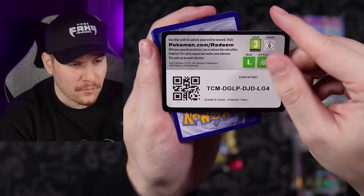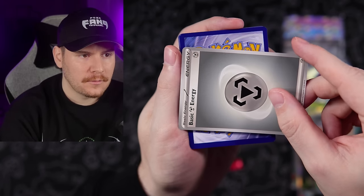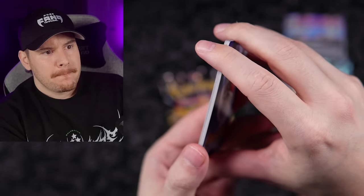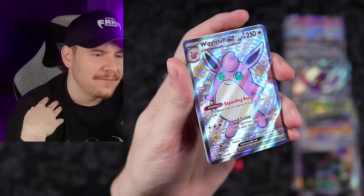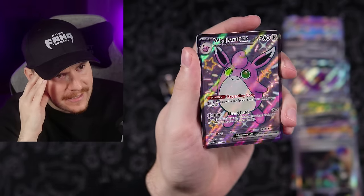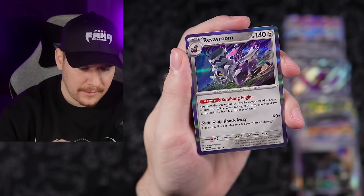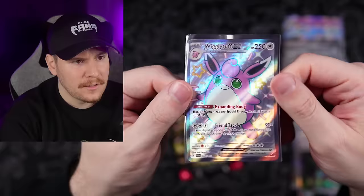We're going to pull the Charizard right now — it's in this pack or the next one, it has to be. Make sure to smash the like button if you haven't already. Water energy — Metal. Here we go, three two one — Wigglytuff! No. I feel like every set in Scarlet and Violet has had a Wigglytuff EX to haunt me. Ralts and a Revavroom holo. It's an ultra rare shiny hit — Wigglytuff EX. Where are my Wigglytuff fans? Let me know in the comments why.